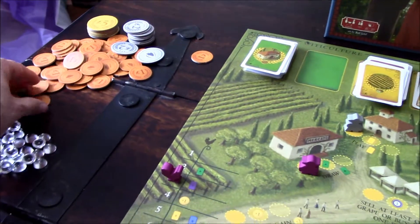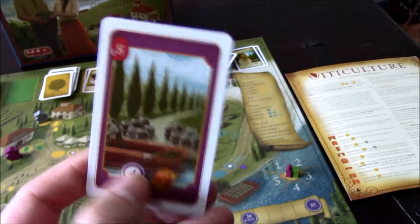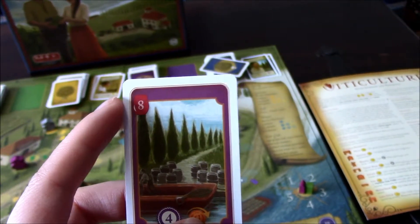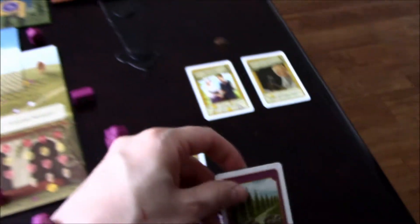Instead, player two takes three lira and draws another contract. He was running low on money with only two lira left. He draws a new contract requiring a level-eight red wine, which gives four victory points and increases residual income.